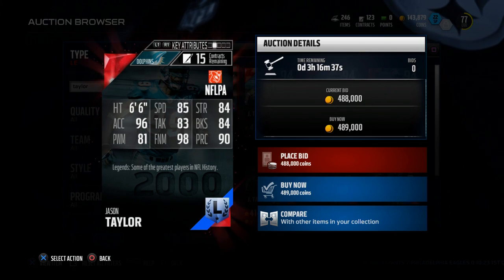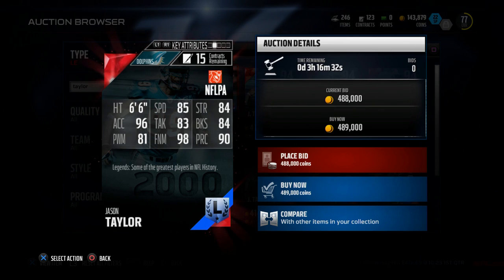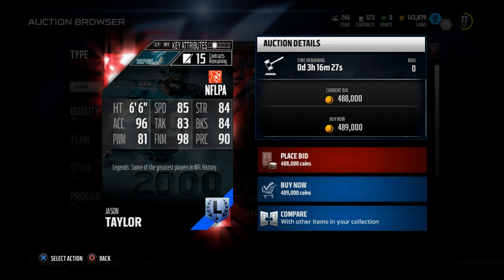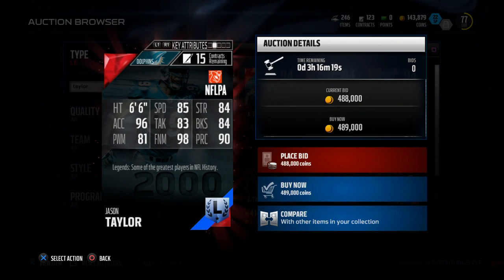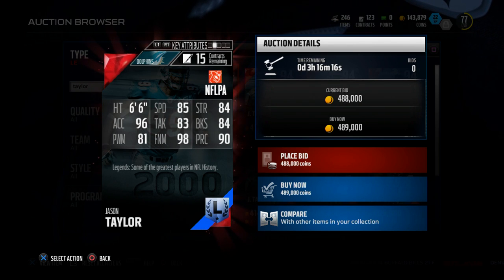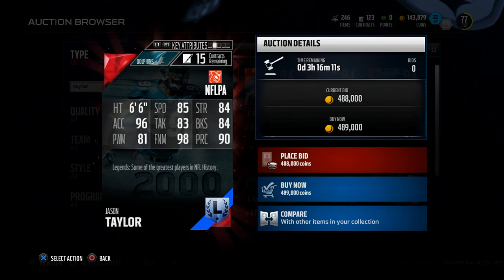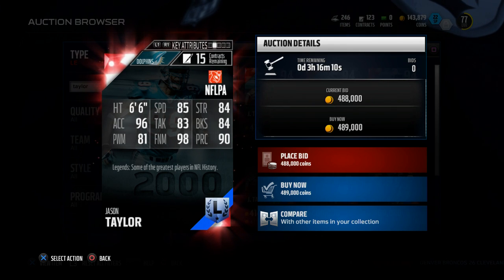Aaron Lynch has 87 speed and 85 strength, so he has more speed and more strength than Jason Taylor does. Aaron Lynch's block shed is 83, Jason Taylor's block shed is 84. Aaron Lynch's acceleration is 96 and Jason Taylor's acceleration is also 96. They're almost identical cards, but Jason Taylor has 490,000 coins versus Aaron Lynch's 2,000 coins.